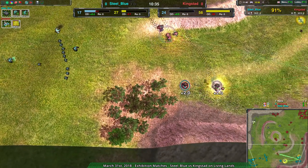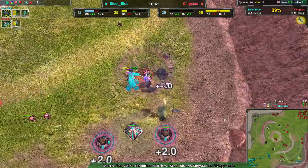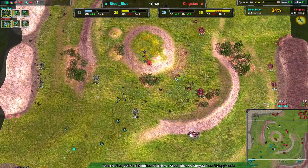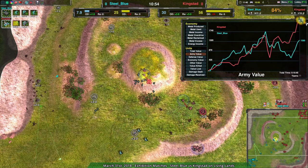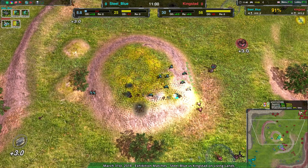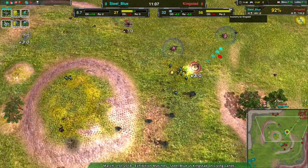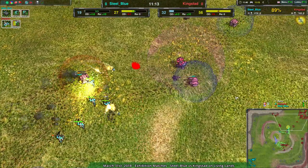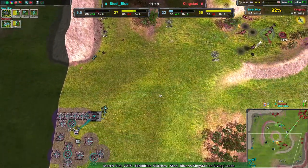Kingstead just wrecking all of Steel Blue's economy, and Steel Blue has very little on hand to deal with that. It looks like Steel Blue instead going for a counterattack — not even going to bother saving the southeast, just taking out as much of Kingstead's economy as they can. It's a tricky option though since the army value is nearly double in favor of Kingstead. Good positioning would be able to turn this around — Steel Blue does actually have really good positioning right now. They can take out one of the racketeers for free. All the support forces are going down and reinforcements are not coming.